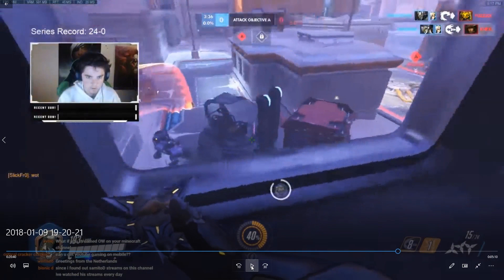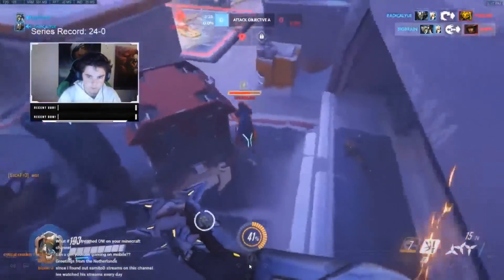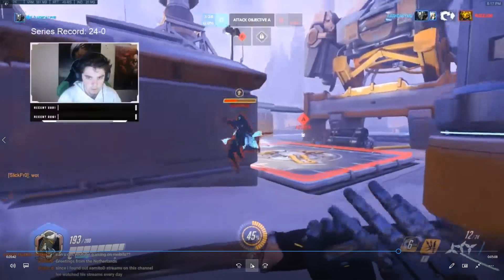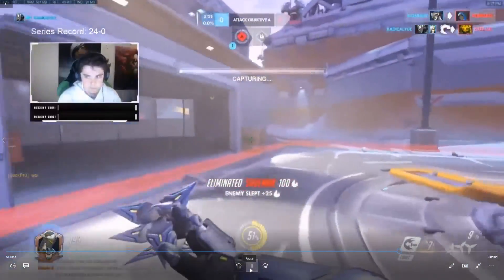I dash across through the Ana onto the other high ground where I can continue to free shoot after killing their McCree, pressuring their team from the back line without taking a lot of risk. I look at the Ana and I see that she's used her heal nade. After she's used her heal nade, I know the only thing she has left is sleep. So I drop down, get in her face, save my reflect, wait for the sleep dart, and reflect it back into her. Easy, free kill.